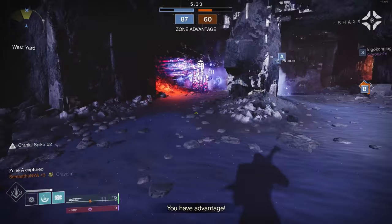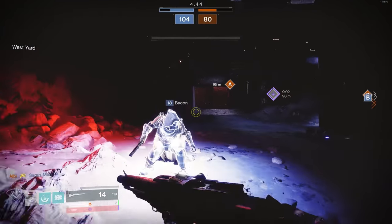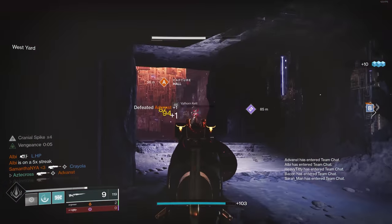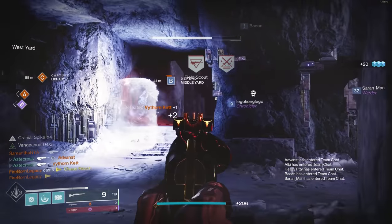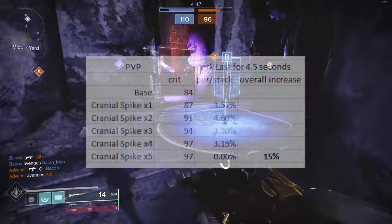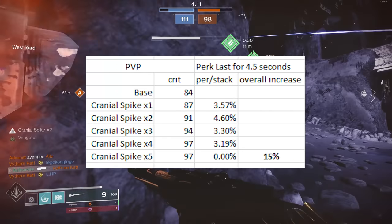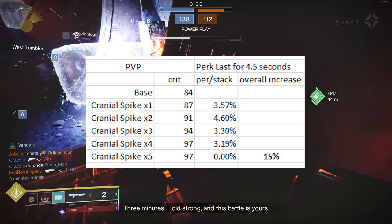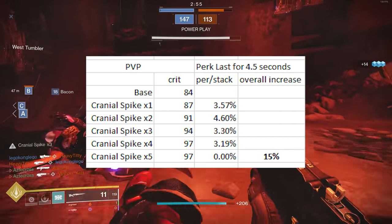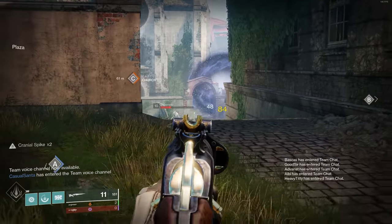Breaking down the traits, Cranial Spike can stack up and cap out at Cranial Spike times five. You've probably noticed this is the first 120 rounds-per-minute scout rifle ever introduced. It hits less damage than you might expect compared to a 120 RPM hand cannon. The damage values actually start off at 84 damage per crit and amp up to 87, 91, 94, and then appear to cap out at 97. I'll be straight with you though — I've watched a lot of my own Crucible gameplay and the numbers just seem to be bugged.